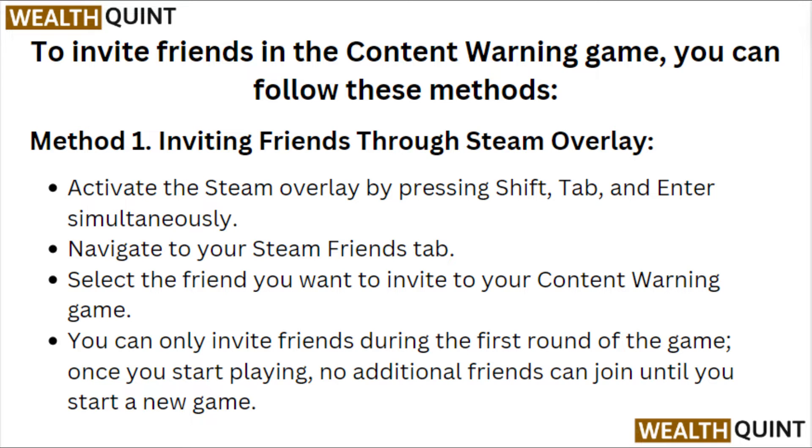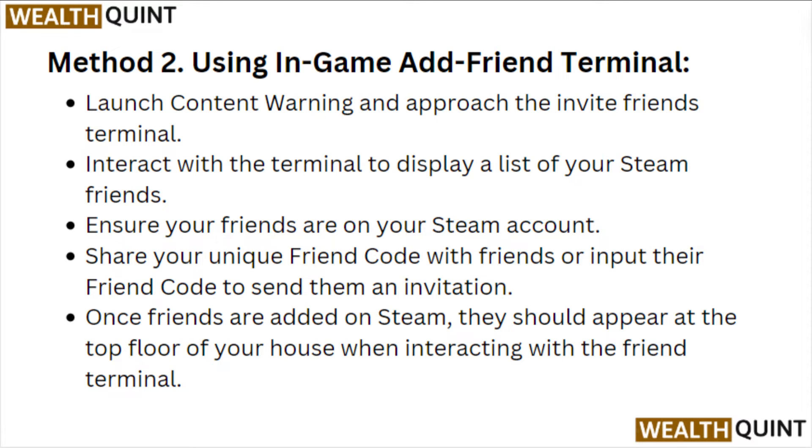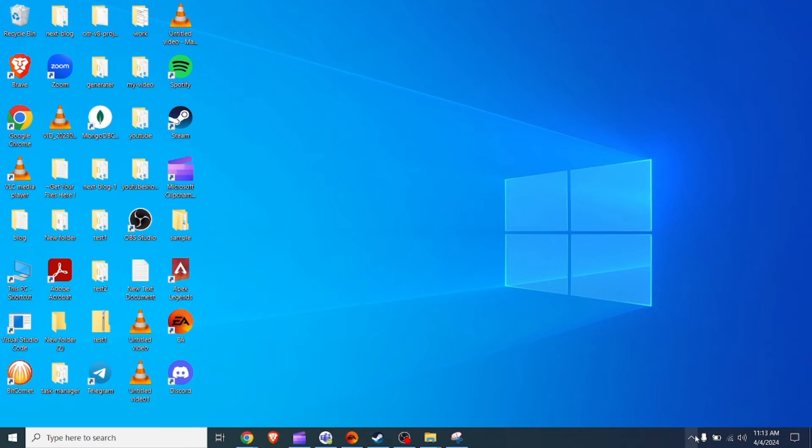You can only invite friends during the first round of the game. Once you start playing, no additional friends can join until you start a new game. Method 2: Using the in-game add friends terminal. Launch Content Warning and approach the invite friends terminal. Interact with the terminal to display a list of your stream friends. Ensure your friends are on your stream account. Share your unique friend code with friends or input their friend code to send them an invitation. Once friends are added on stream, they should appear at the top floor of your house when interacting with the friends terminal.